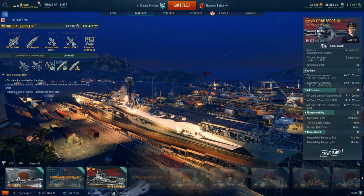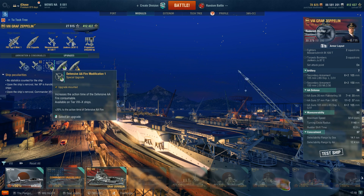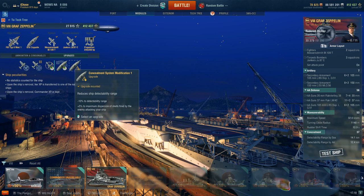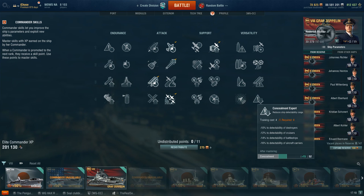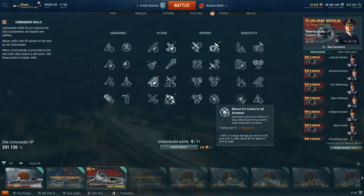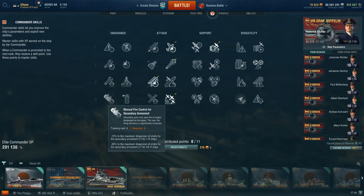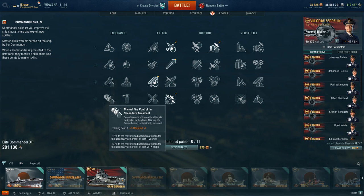Let's take a look at the modules. I would personally say get Air Groups Mod 1, Air Groups Mod 2, Defensive AA, Steering Gears, and Concealment. In terms of captain skills, it's very standard: Aircraft Servicing Expert, Torpedo Acceleration, Torpedo Armament Expertise, Air Supremacy, and Dogfighting Expert as your first 11 points. Then you can either go Concealment Expert — good idea — or a combination of Advanced Fire Training and Manual AA. You could also go Manual Secondaries, but I don't find that as useful since the secondaries are surprisingly accurate even without the skill.